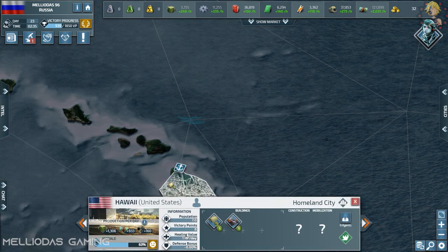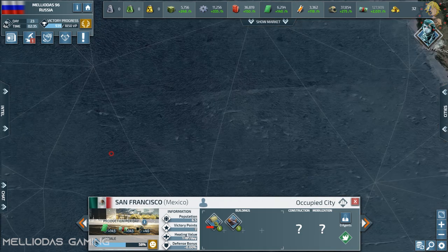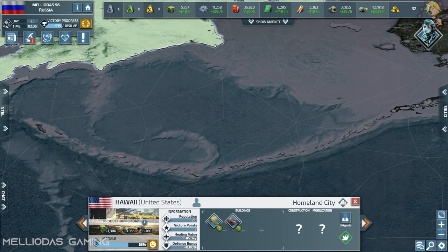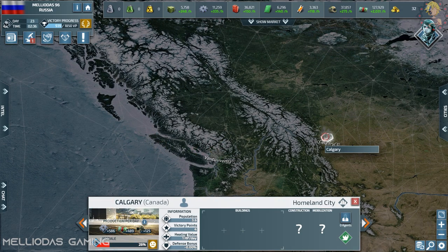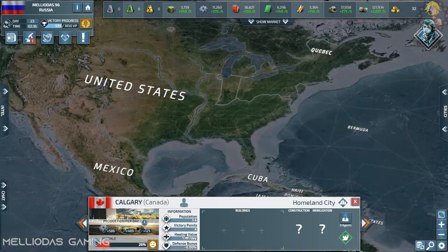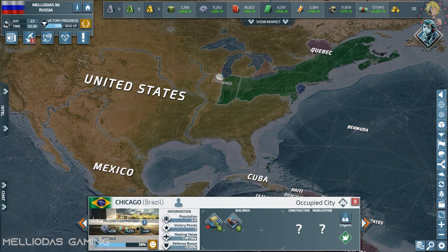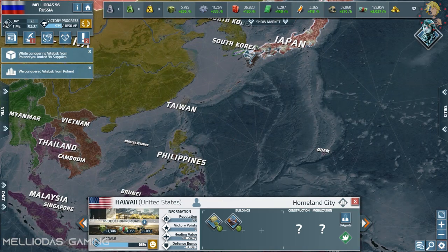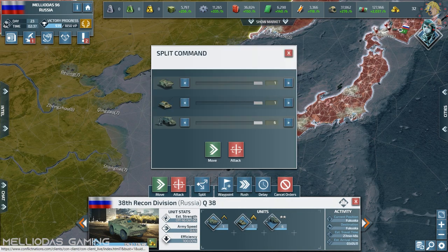Hawaii is still under the United States' control, but look — Mexico has taken all of the United States. Mexico didn't take Hawaii yet; it is so far and I think he forgot about it. Mexico took all of the United States but not Hawaii. Looking at the diplomatic map, all of it is Mexico, but Hawaii is still under the fallen United States. I think Hawaii would be a very important city to take.